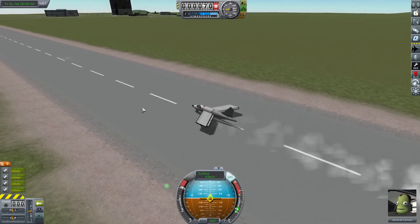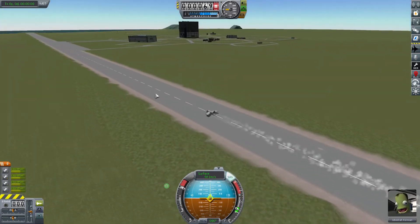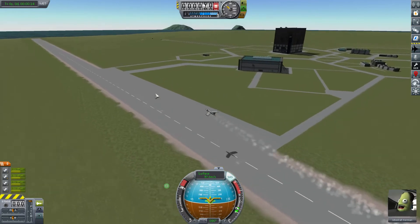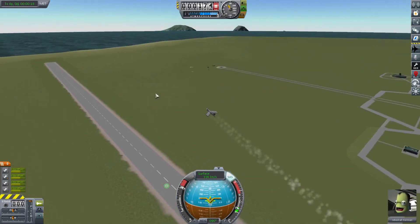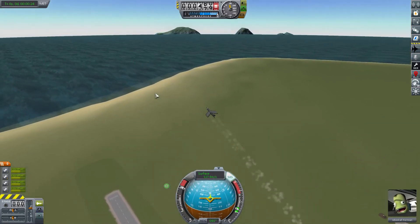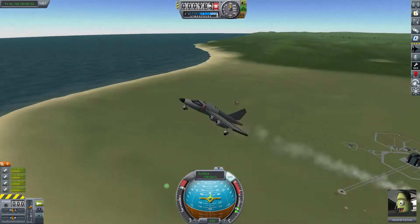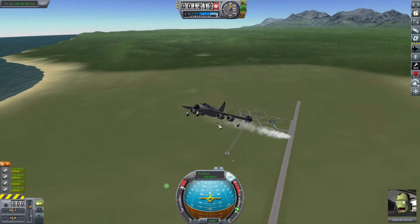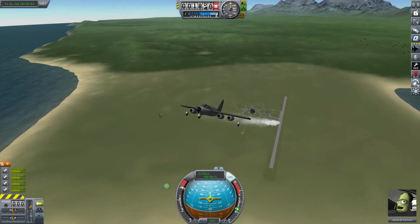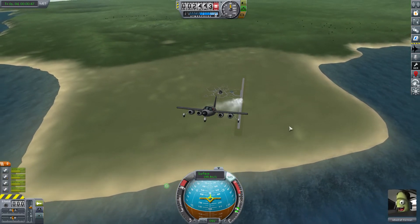A lot of people think these Junos are pretty useless engines, but you'll see we will get off the ground in no time with a small light aircraft and four of those engines. It's important that we pull up once we're around 70 meters per second, because these wheels are not very durable. If you leave the aircraft on the ground doing 90 or 100 meters per second, you're going to have a high probability of wheel failure. So try to take off as soon as possible.